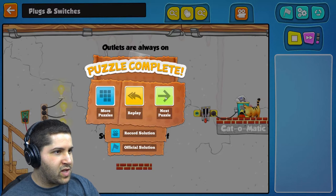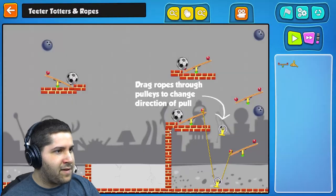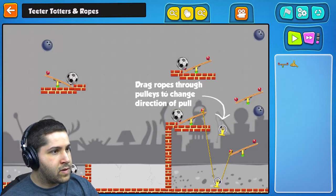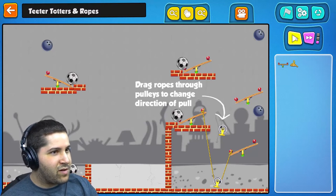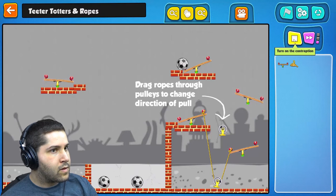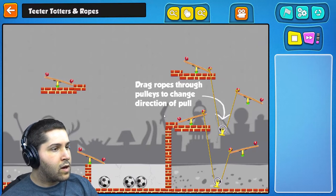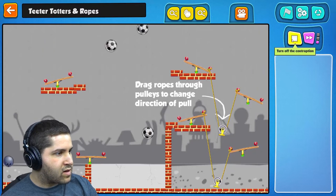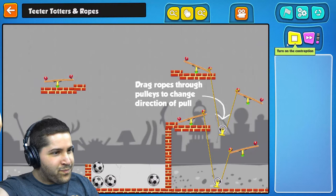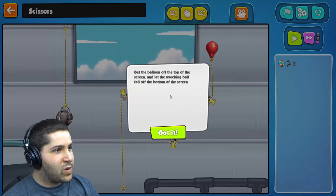Thanks RandomRocker, thanks for giving me this game — it's wasting all my day! Get all the soccer balls into the brick area in the center of the screen. Drag ropes through the pulleys to change directions of the pull. Oh no. Alright, so we have three — we need to get this one. There we go. Contraption genius! I am doing so much better. This tutorial will end eventually.